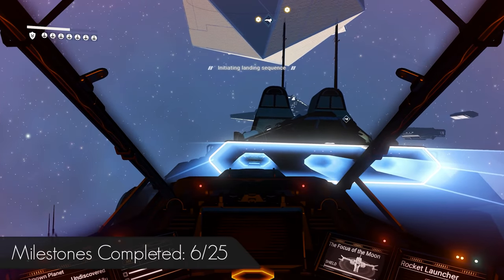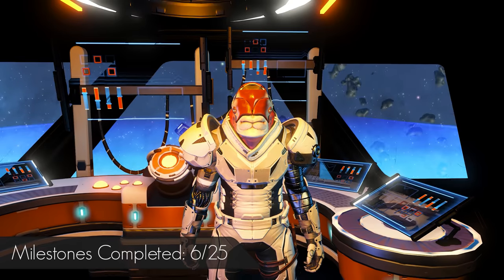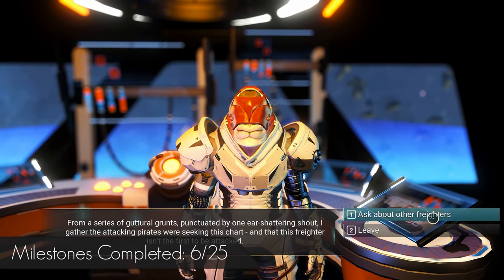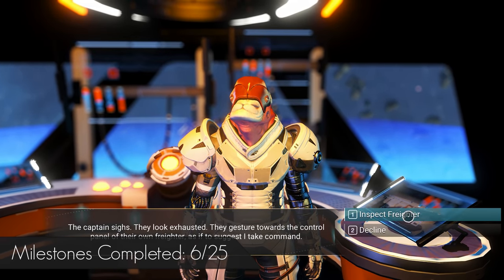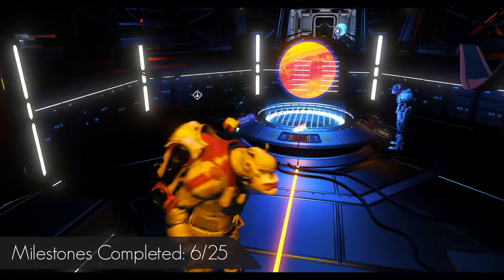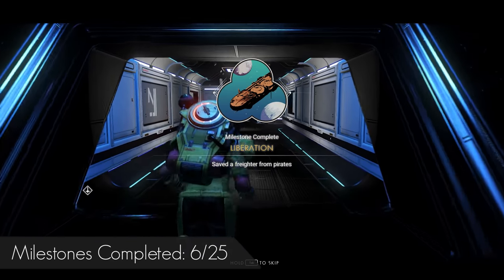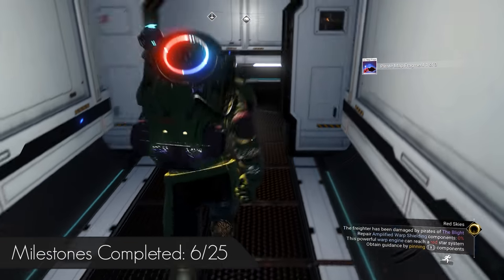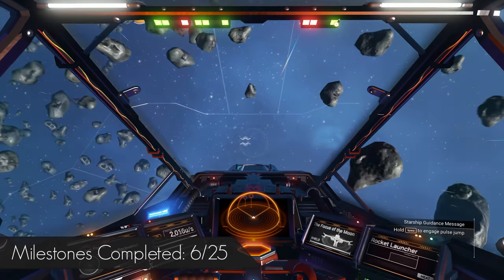Enter the freighter and talk to the captain to get your first map fragment and an offer to take control of his freighter. As far as I can tell, this first one is the only free freighter you will be offered, so just accept it. If you are going to keep this save and love the design, you could fly into the station before the battle to autosave, then go out, kill, reload, kill, reload until it spawns an S-Class. Also if you accidentally blow up one of the freighter cargo pods, fly into the station to calm everything down, then fly back out and you should be able to enter the freighter.